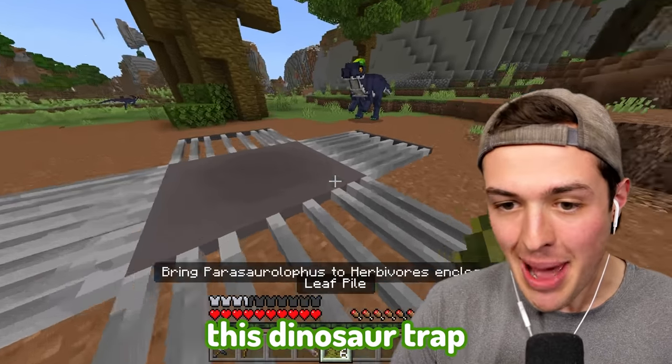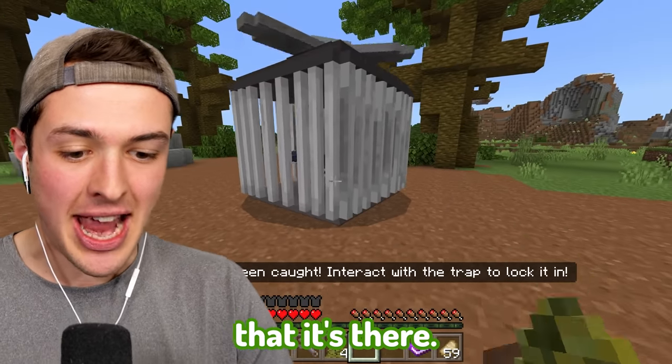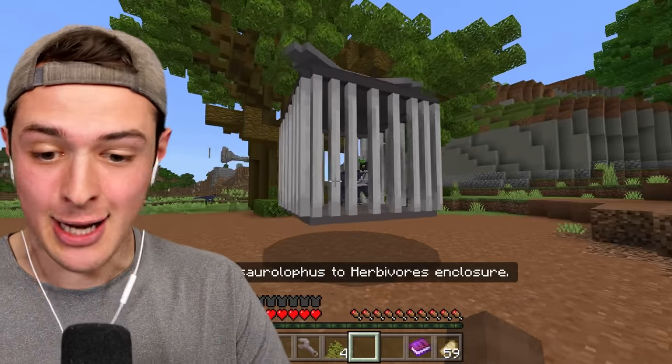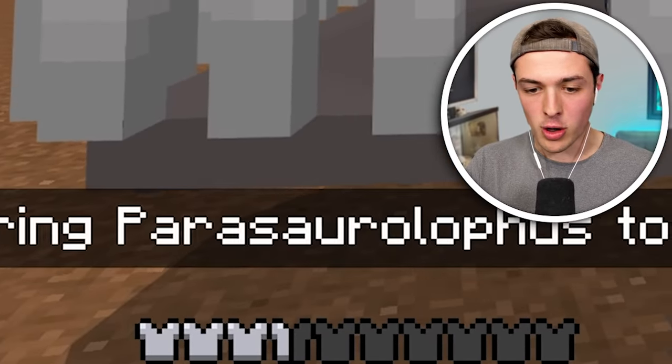What I do have is this dinosaur trap and this leaf pile. If I push the leaf pile onto the trap, the dinosaur will have no idea that it's there, and boom - we caught our first dinosaur! A parasaurolophus!